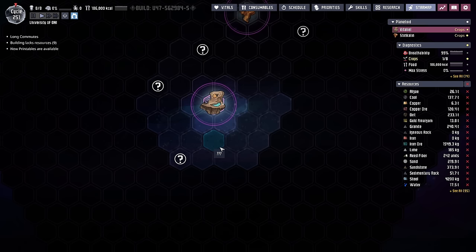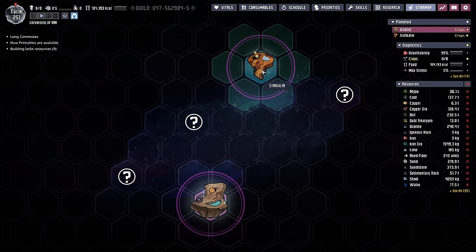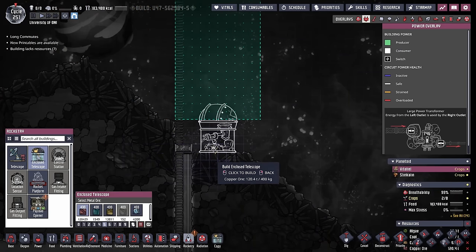You'll also notice on the star map there's a fog of war — tiles that aren't really visible, with a bunch of question marks. The only tiles we're able to see as empty space are the orbits around the planetoids. These are still remaining unidentified, so right now we don't really have a reason to go to space — but we will after we put down an enclosed telescope. The enclosed telescope is normally going to be the first space building that you build.